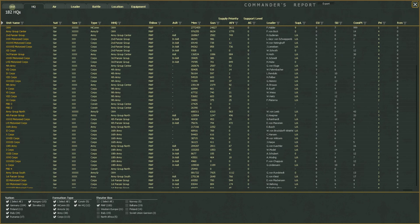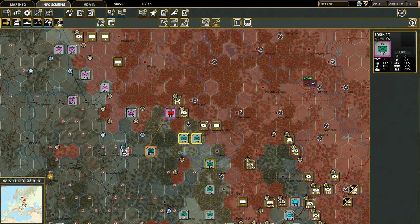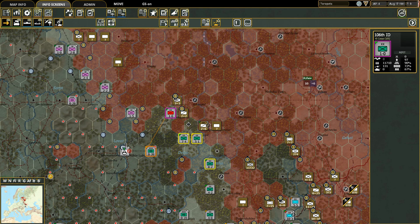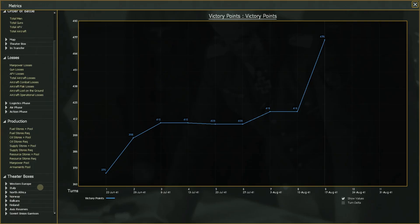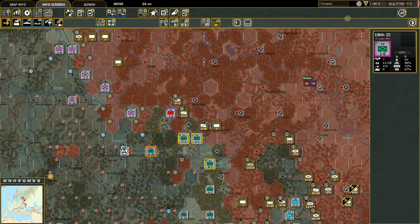Play around with this commander's report — you can literally find anything in the game on it. One last thing: if you're more of a visual person, don't forget the graph button on the info screens where you can see big overall numbers like victory points and manpower losses over time. And with that, this has been Strategy Gaming Dojo. Hopefully you found this helpful and maybe a little entertaining. Thank you so much for joining me, and I'll talk to you next time. Have a good one.